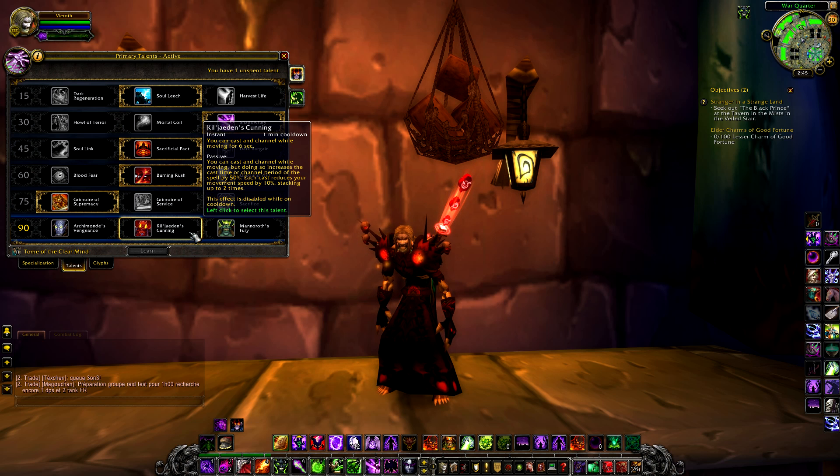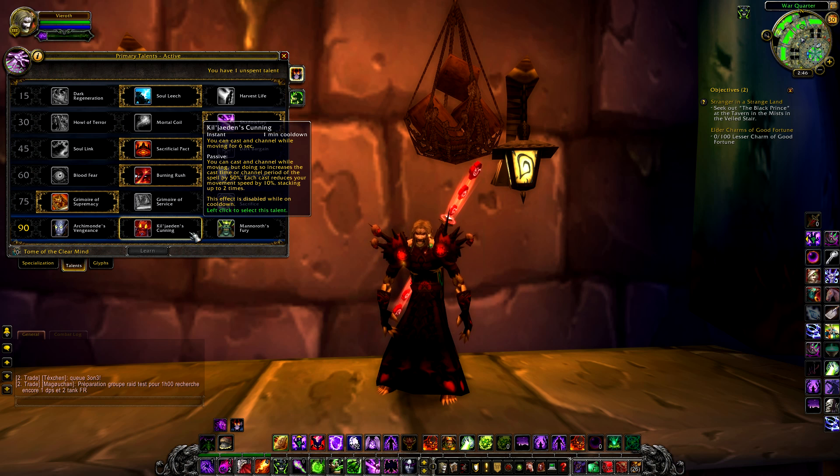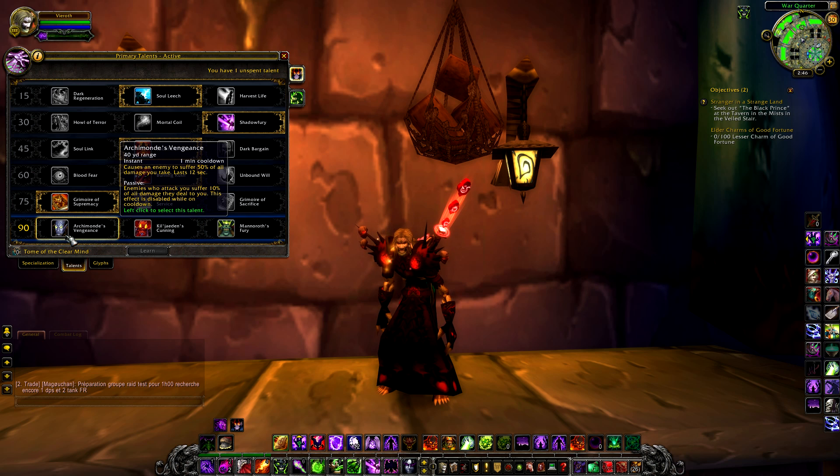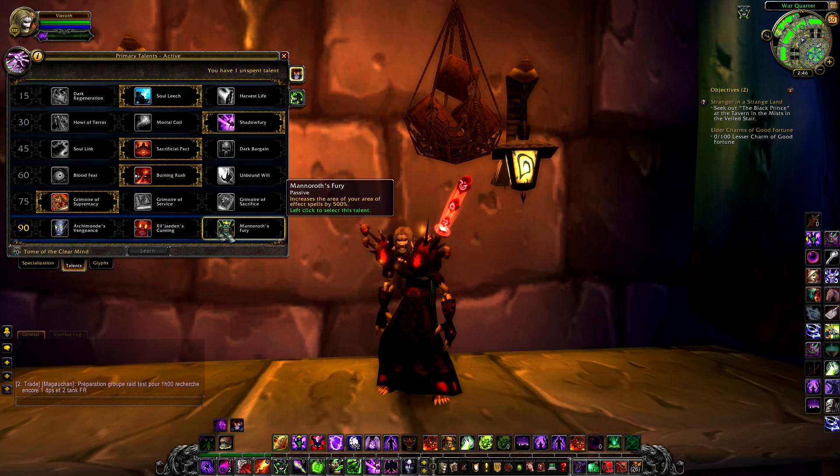Choice 2 is Kil'jaeden's Cunning, an instant cast spell allowing movement and casting/channeling for 6 seconds. The additional passive lets you cast and channel while moving, but doing so increases cast time or channel period by 50%, and each cast reduces your movement speed by 10%, stacking up to 2 times, disabled while on cooldown. This allows more movement on raid fights, which will be very useful, though less useful on fights requiring minimal movement.